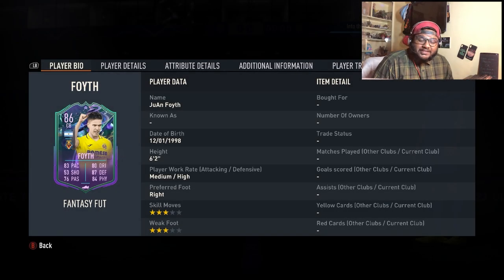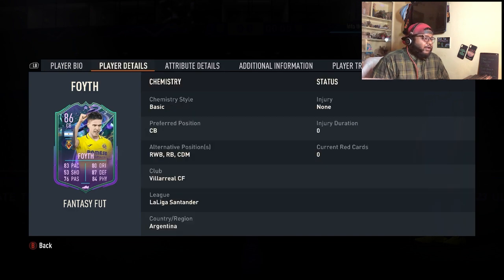Hey guys, welcome back to the channel, hope you're doing well. In today's video we are going to be getting the new objective that is out right now, which is the Foyth fantasy card. I don't know if I'm butchering his name, but it is what it is. He is a center back, his defensive work rate is very good, and his skill moves and weak foot are 3-star, 3-star, so it's not very crazy. He is from La Liga and plays for Villarreal.